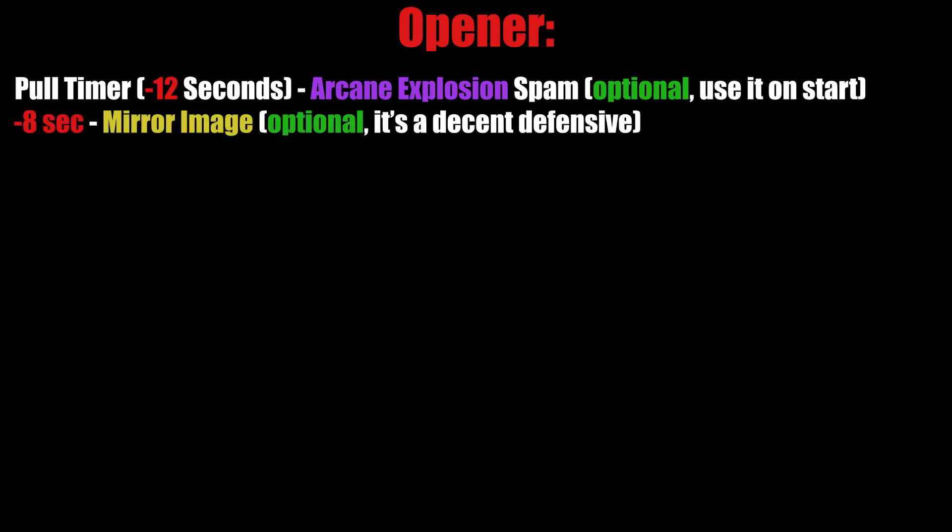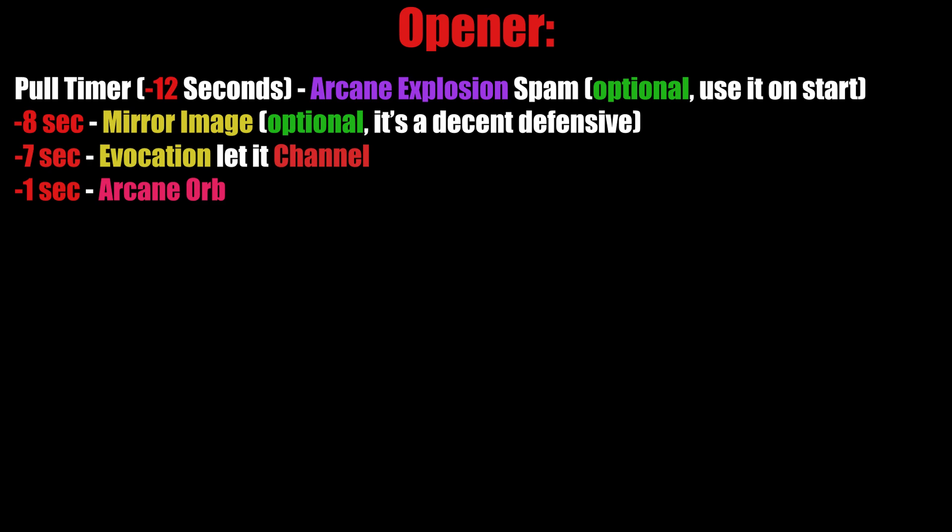You can also use Mirror Images before the pull for a bit more damage, but you don't need to — it's a super small DPS boost and you can save it as a defensive cooldown. 7 seconds before the pull, use Evocation, let it channel, and 1 second before the pull, use Arcane Orb.